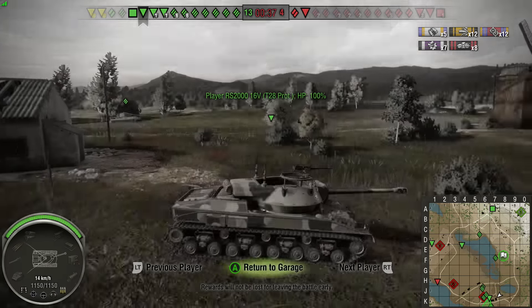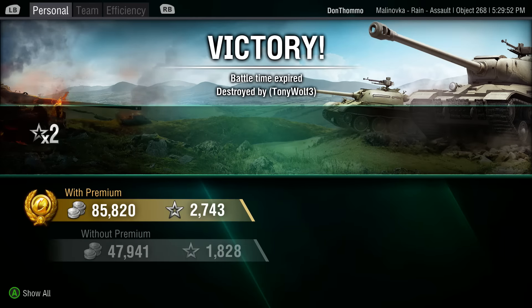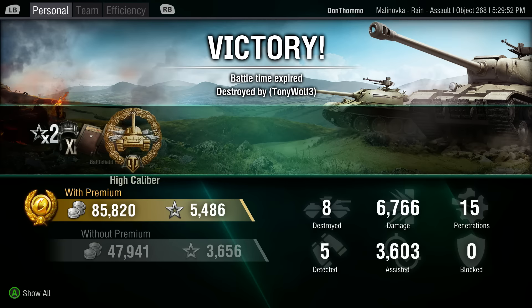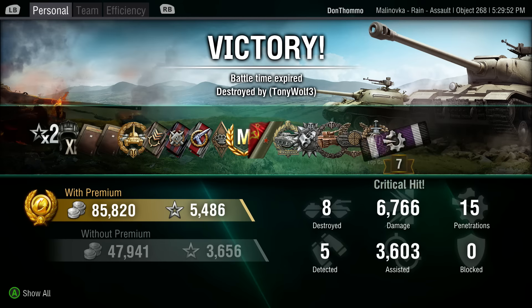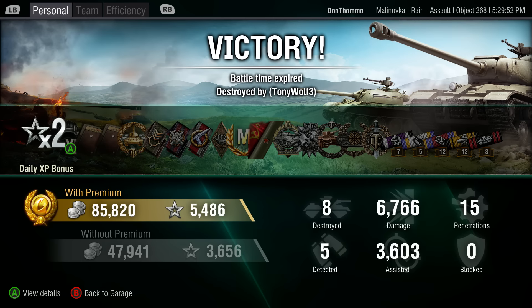Let's look at the post battle results - obviously we're going to win this game. We made 85 grand in a tier 10 tank with premiums. Couple of ops there helping out. High caliber, five and a half thousand XP with the double. Mastery 99%, very pleased with that. Radley Waters. Patrol Duty medal as well in a tier 10 tank destroyer with pretty crappy view range - not a line of tanks renowned for its view range. Devastator and Top Gun come hand in hand with the Radley Waters. And a Sniper medal - a pretty common one to grab when you're in a TD like this.